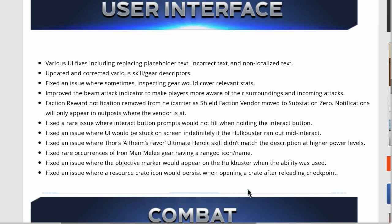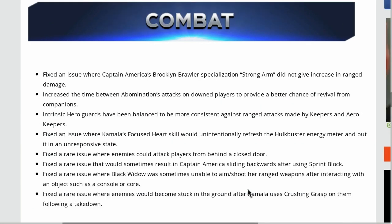Faction reward notification removed from helicarrier as the shield faction vendor moved to Substation Zero. Notifications will only appear in outposts where the vendor is at. Fixed a rare issue where interact button prompts would not fill when holding the interact button. Fixed an issue where UI would be stuck on screen indefinitely if the Hulkbuster ran out mid-interact.